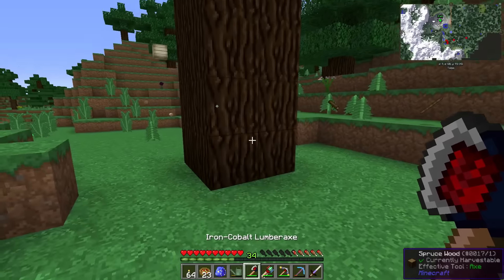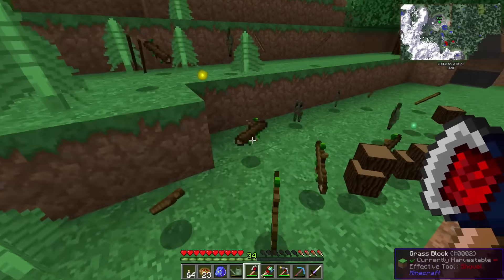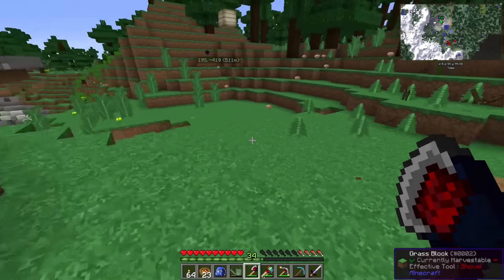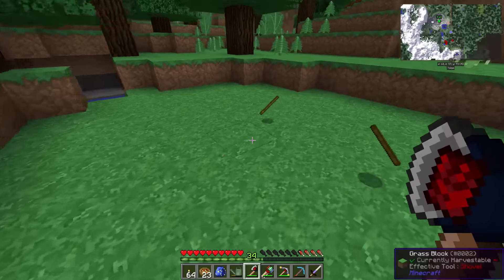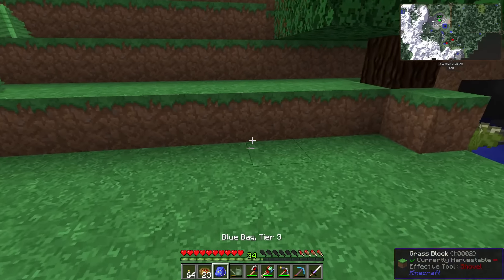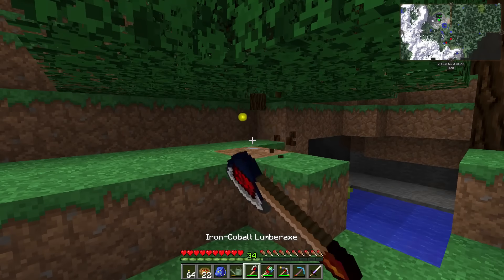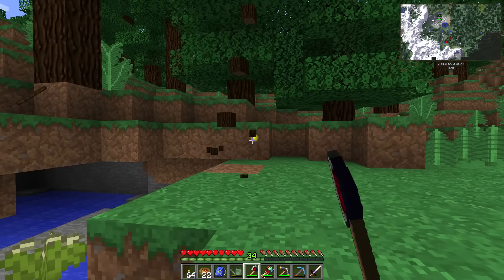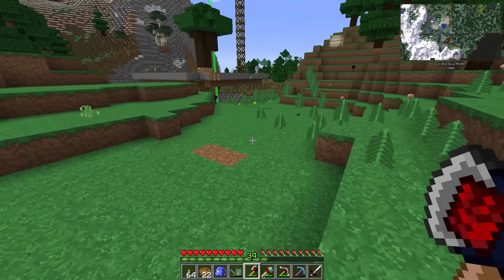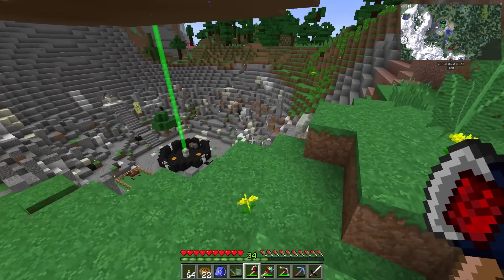That is insane. We've already got almost three stacks of wood — that is awesome. It's probably even faster too on some of these smaller trees. We could wreck a whole forest in no time. I am happy with our lumber axe, and plus we also get the XP from it too, which is cool. So now we can head into the mines and try out our hammer.